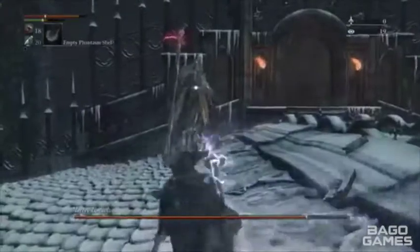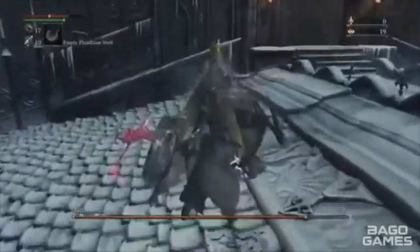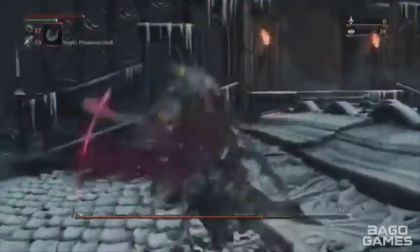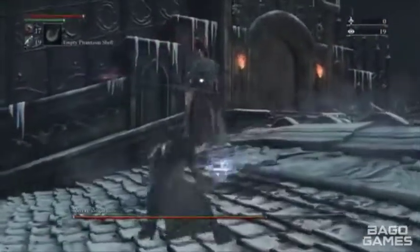See right there, he knocked me back — that's too close in front of him. Now when he starts walking slowly at you, like walking like a badass, that's when he's going to swing his weapon at you and you can get a visceral attack. He even hit me and I'm still able to get a visceral attack.